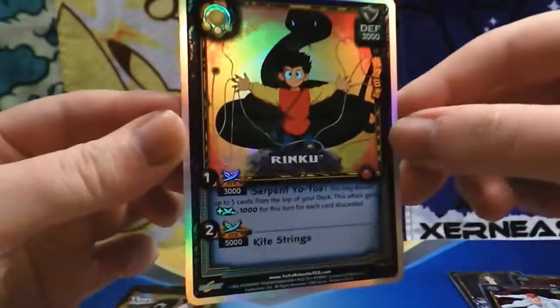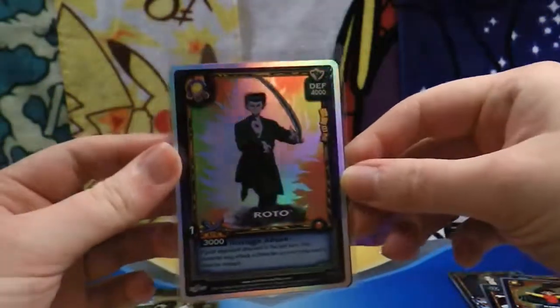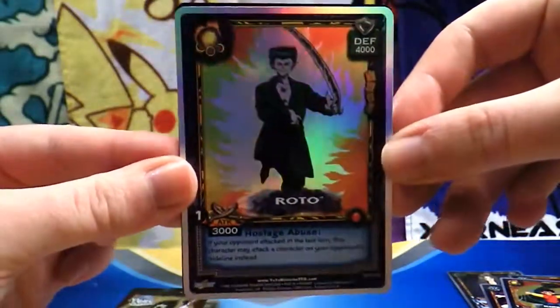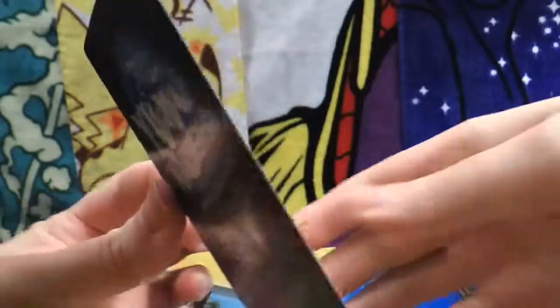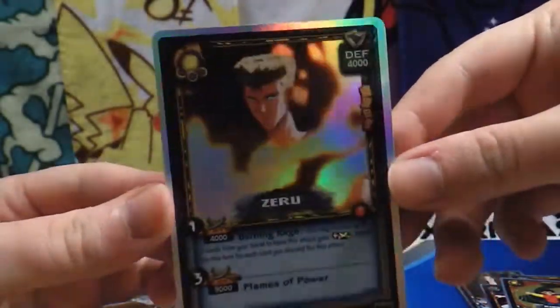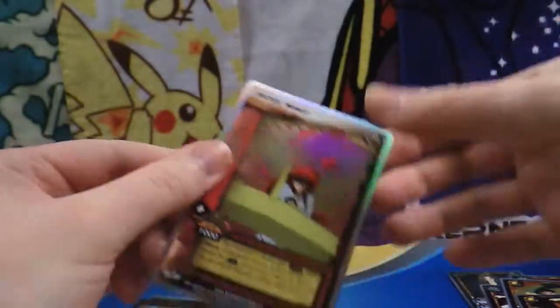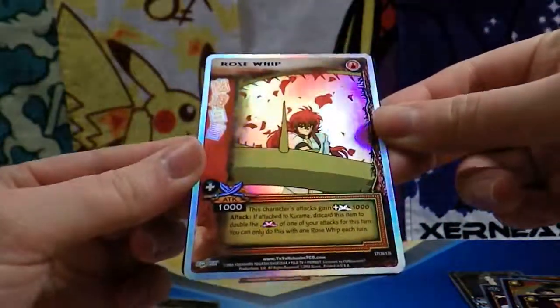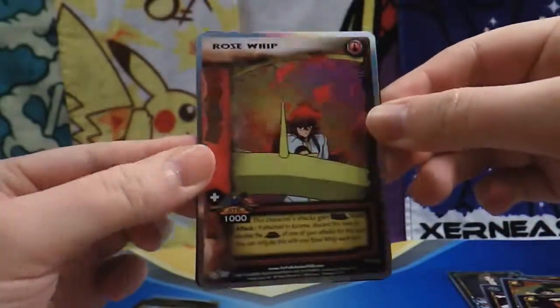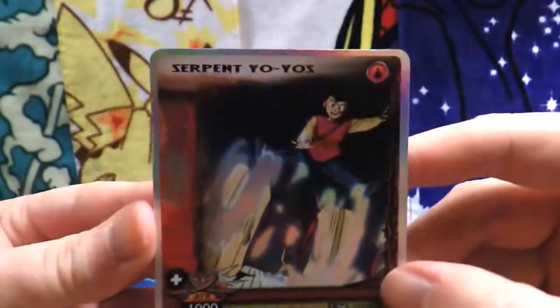Rinku — that's neat with the snake in the back. Sorry, I was looking at it myself, I forgot the camera was on. I really wanted to surprise myself with this half of the trade, so I hadn't opened these for a few days and it was driving me crazy. There's a Roto card. And Zero — that's neat. Through the smoke like that, like a flame burning. Amazing — these are just wonderful. And Rose Whip again — just fantastic use of a hollow pattern on a card. And a serpent yo-yos — I love that. That is fantastic, look at that card art. These really are quite amazing, I can't get over it. Wow.